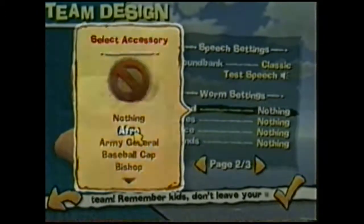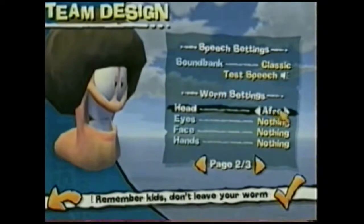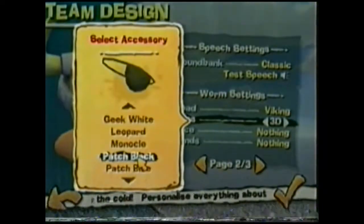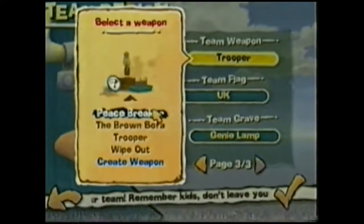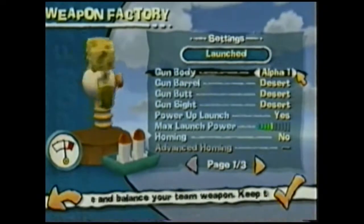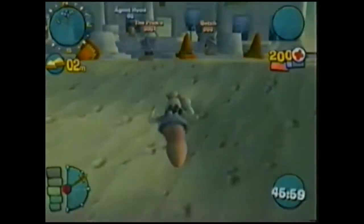For the first time in the series, you have the ability to customize your Worms, choosing their hair, glasses, and even dying words, complete with their trademark humor. More importantly, you can also modify your weapons. So now you not only have shotguns, bazookas, and cluster grenades, you can also control a flying sheep that can be detonated with a touch of a button. Talk about a woolly bomb.